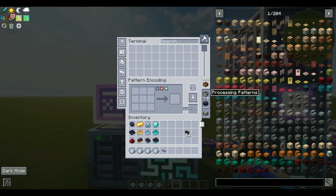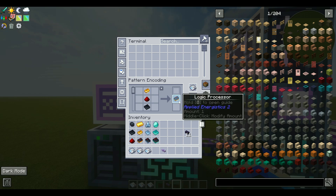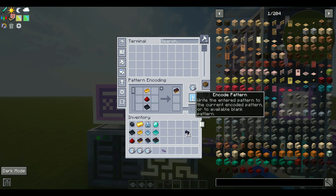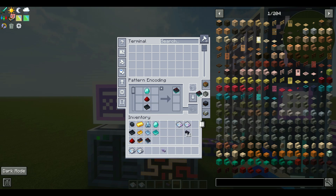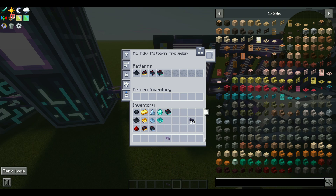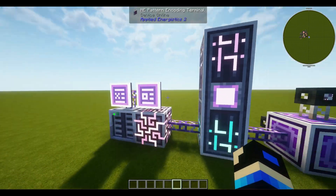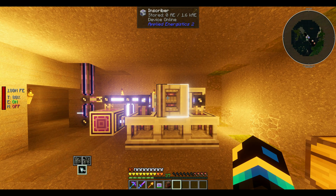Now let's input our patterns into the pattern provider. Head over to the pattern encoding terminal and switch to processing patterns, since this is a processing operation. We're going to tell the machine what we want to make. Starting with logic: a printed logic circuit, silicon, and redstone will produce a completed logic processor. Do the same for the calculation and engineering processors, then populate all patterns into the pattern provider. In the pattern terminal we now have the option to craft what we encoded.